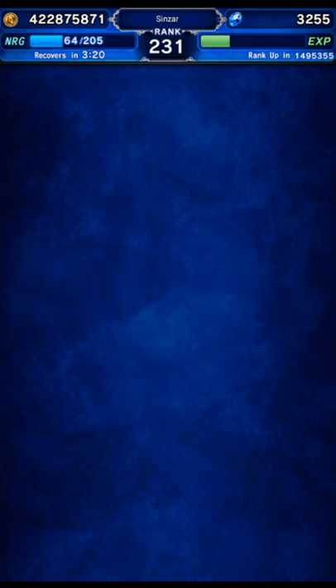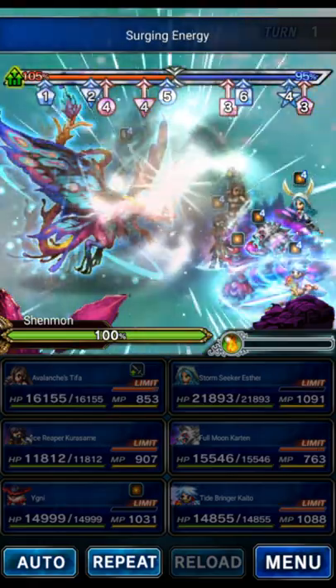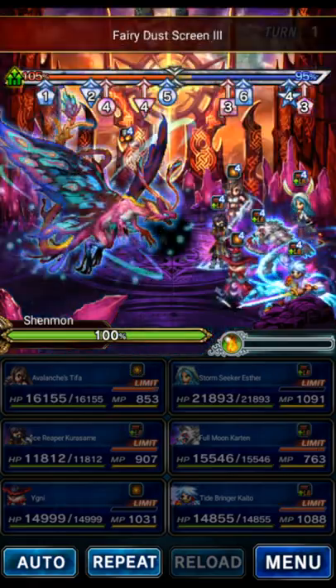The boss preemptively ambushes with damage mitigation and 5-stack mirage. The damage mitigation can be dispelled, but the mirage cannot be.